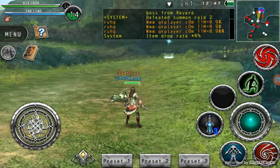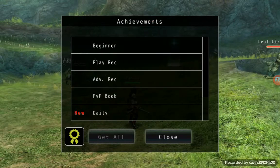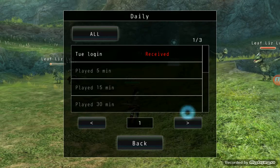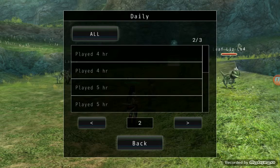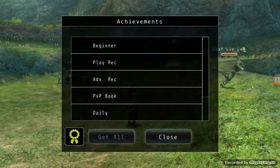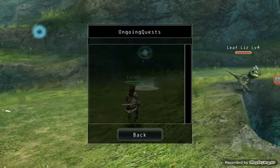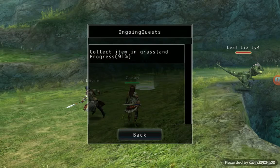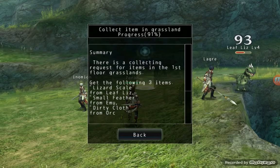And you get achievements too. So you go up to this book and you go to daily, and it says receive — whatever you receive. I have nothing to receive for today because I obviously didn't get anything. So you go here and it tells you to collect items. This is all the items I have to collect.